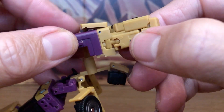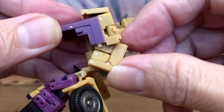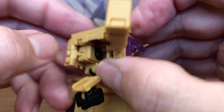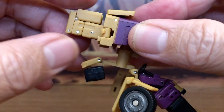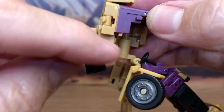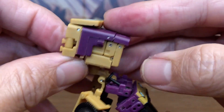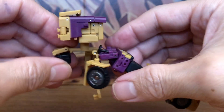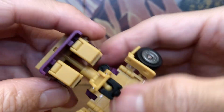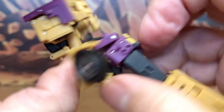Now fold in the arms: fold in the arm, drop it down, rotate it in, and push it forward. Do the same on the other side — bring in the arm, rotate it down. Make sure you lift this up all the way for clearance, then bring it forward and push it forward. Then rotate it around 180 and fold in Swindle's head.